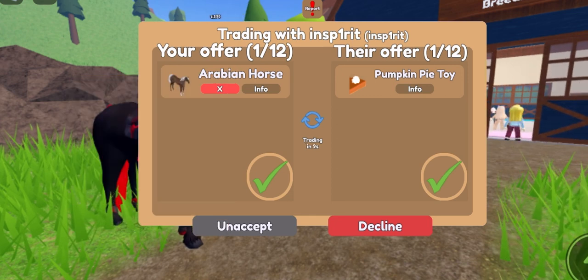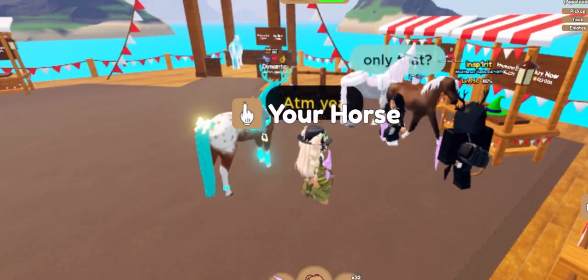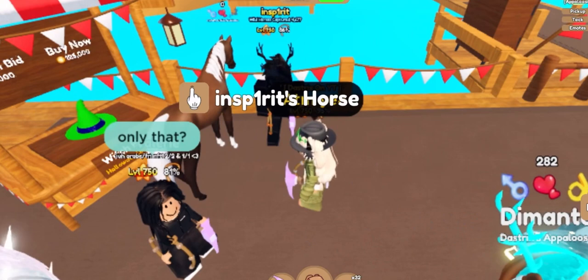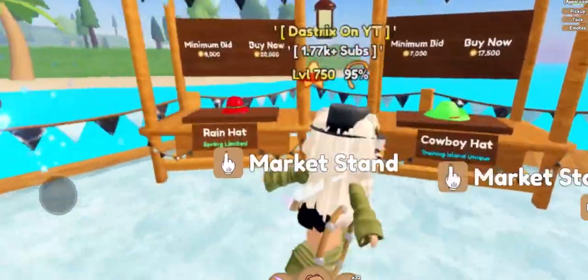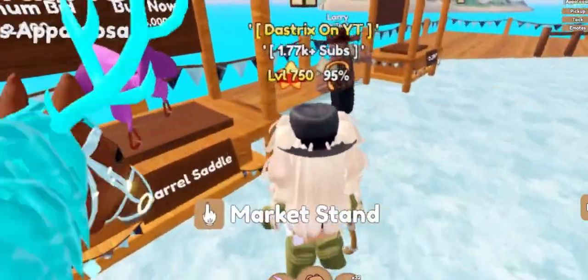You can use it to make an offer better, or you can sell it for more coins. As you can see, I bought this hat for 50k and I'm selling it for 100k. You want to look for bargains — things that you know you can sell on for more.